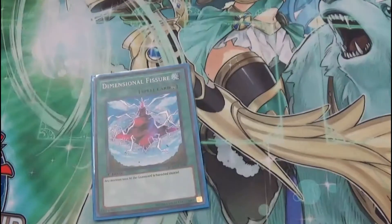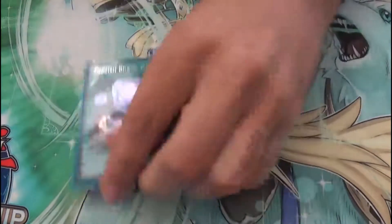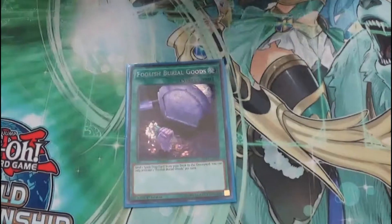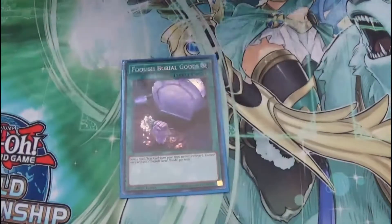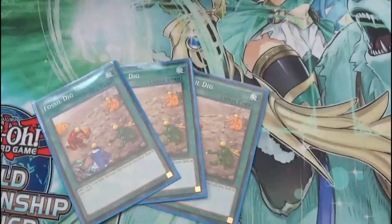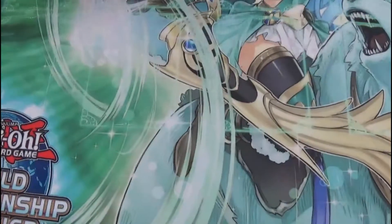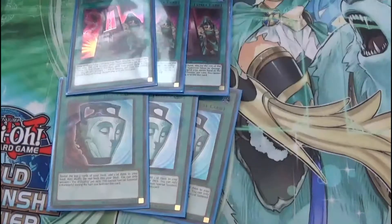Got a Floodgate, a Nadir Servant. Foolish Burial Goods — this lets you dump the Field Spell so you can basically search it and activate it again from your graveyard with another card. And then 3 Fossil Dig to search the Dino, pretty straightforward for the Vanilla. 3 Pot of Duality for draw and 3 Card of Demise to draw.